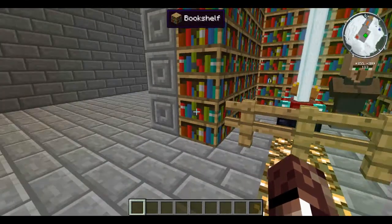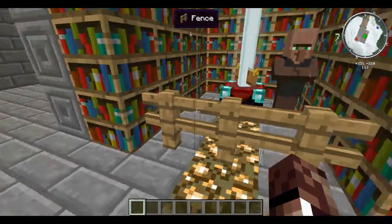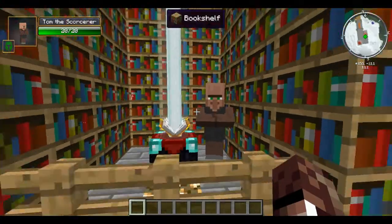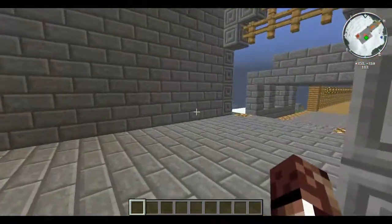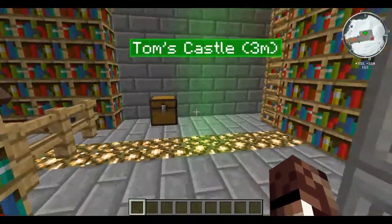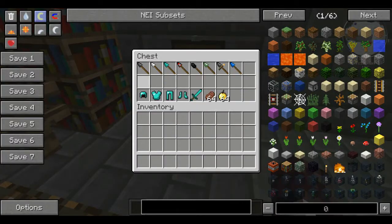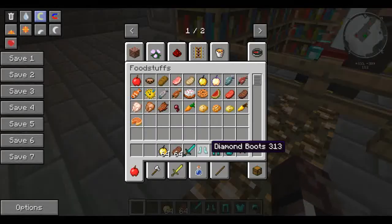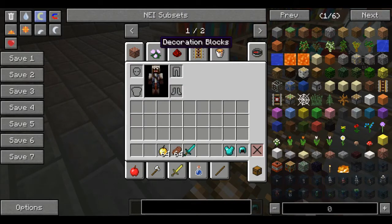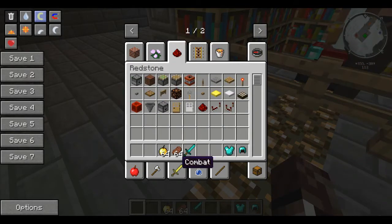Hello everybody, Somethingpower here, and today I am back in Tom's castle with Tom. We are going to be looking at the Throwable Spears mod. What this mod does is it adds spears — all of them can be thrown.